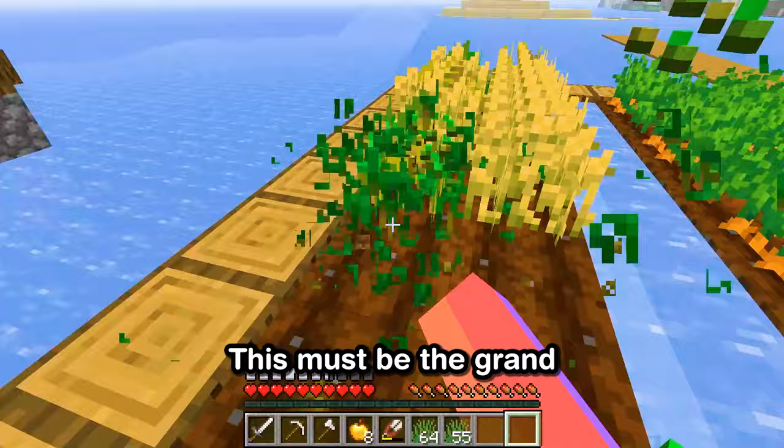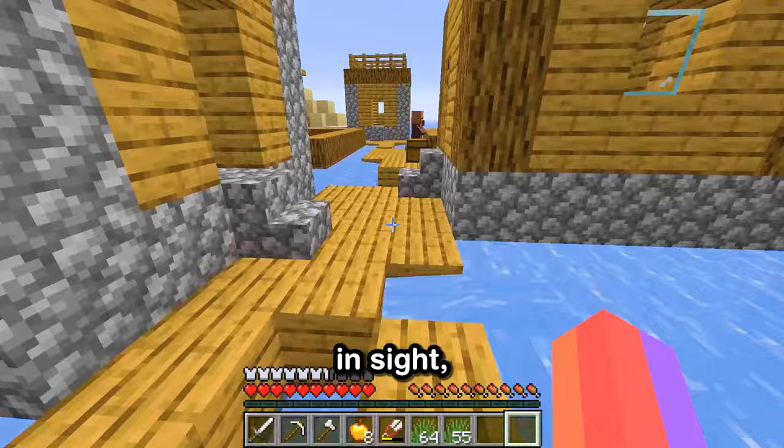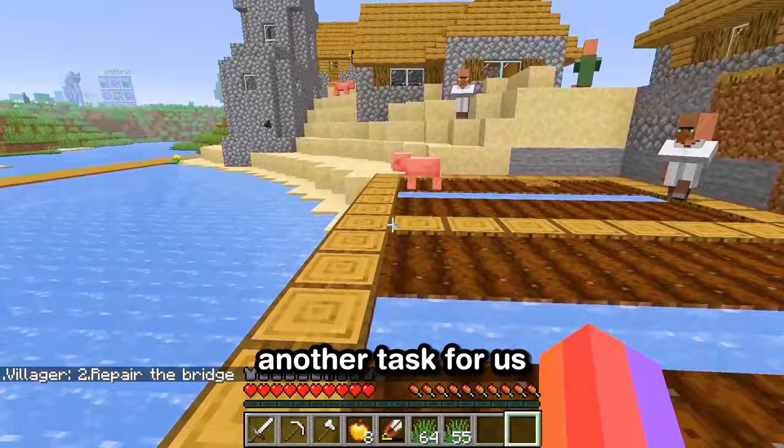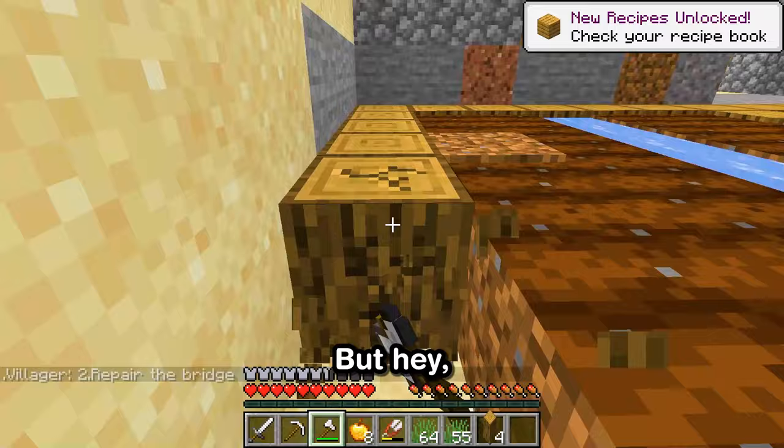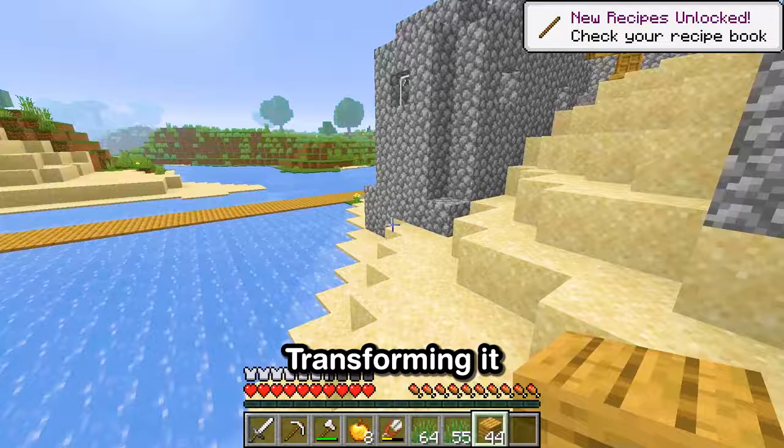When I first heard we had to farm all the crops in the village, I didn't realize it would be this much work. But as I'm running from one farm to another, harvesting everything in sight, I can't help but feel a sense of accomplishment. And just when I thought we were done, our villager has another task for us — fixing the bridge. Now that's something you don't hear every day, especially from a villager. But we're here for an adventure, so let's roll up our sleeves and get to it. To fix a bridge, we first need some good sturdy wood, right here at the outline of our farm, transforming it into wooden planks.